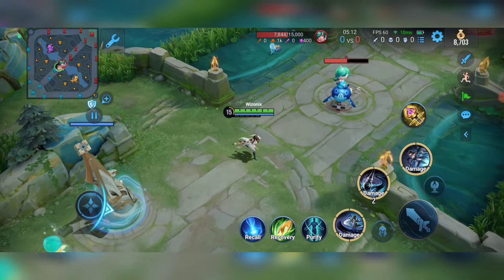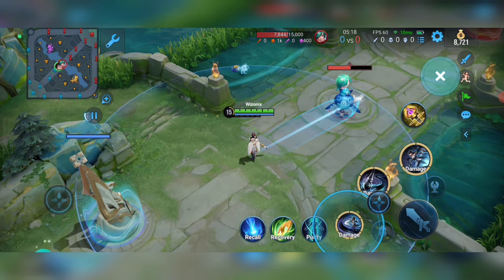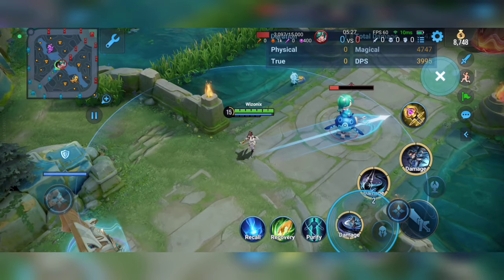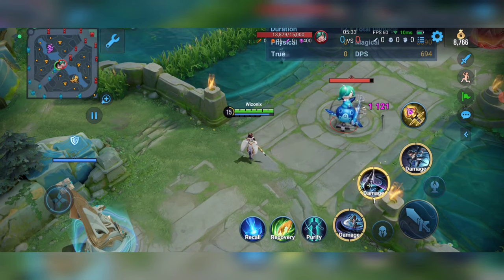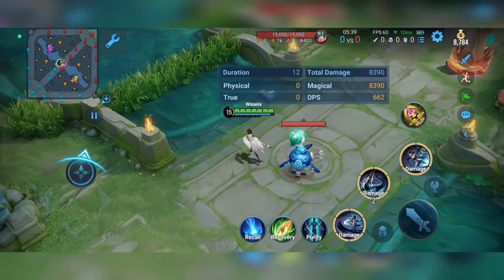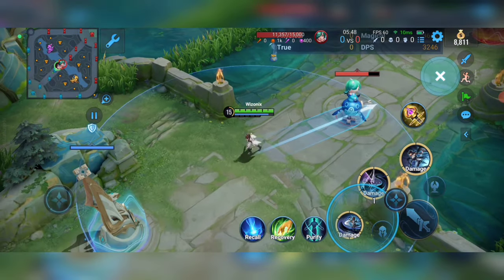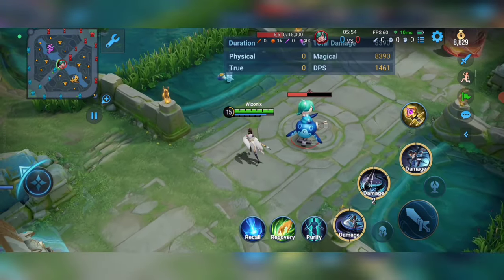Just like Zata, whenever she uses two abilities and they collide it will deal more damage. So first ability and second ability at the same area will deal an extra explosion which deals more damage. Normally if you use first ability alone it does around 600 something, and second ability around 1000. But when they are combined the collision deals a lot more damage. If both abilities collide in one area it will deal a lot of damage. That is all about the first passive.